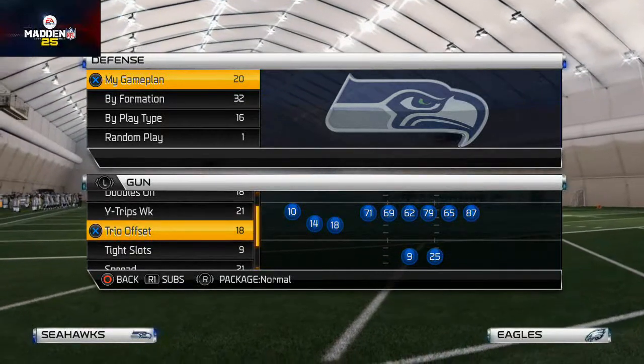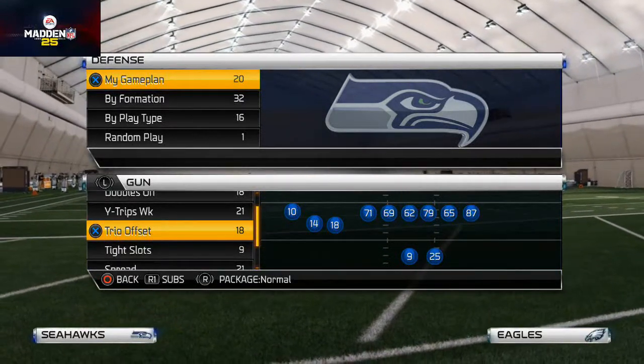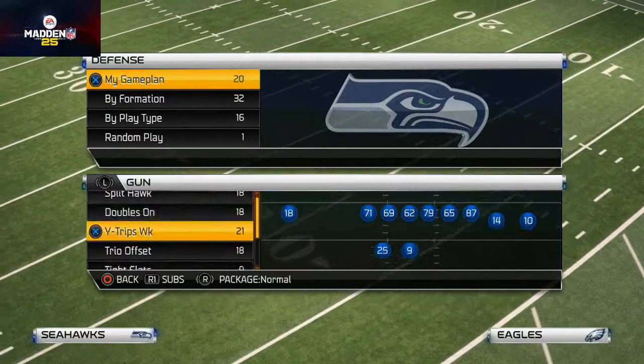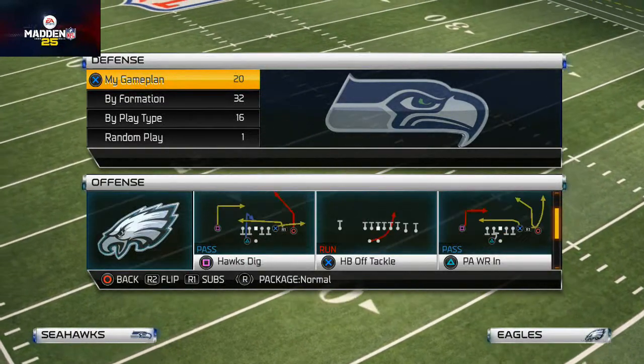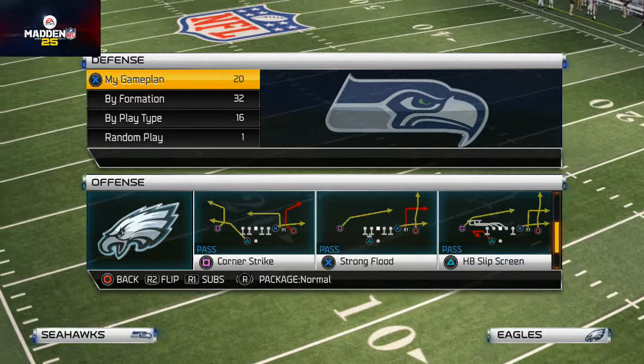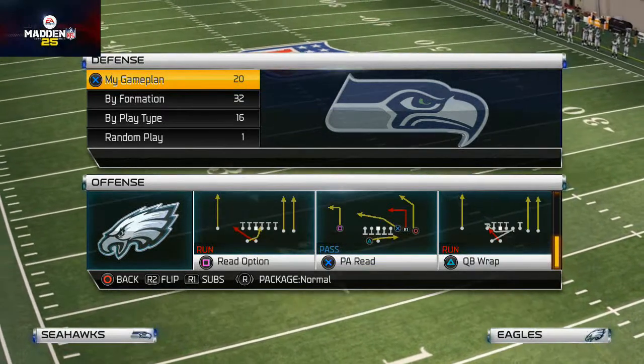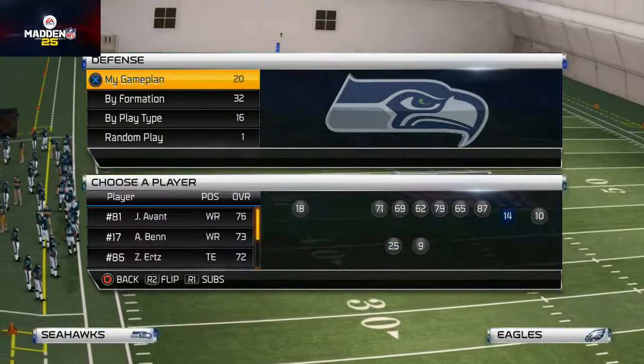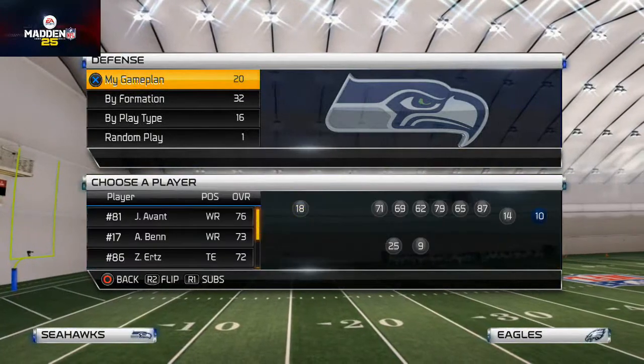I may put Macklin on an in or a curl, then I'm going to motion Sean Jackson out. Once he starts to set up I'm going to snap it — just like last week — and throw it. You'll see this beats man coverage, and it also beats a variety of other coverages, but it's mainly for man-to-man.